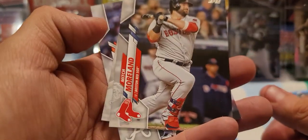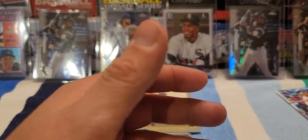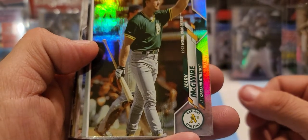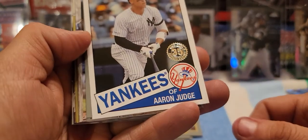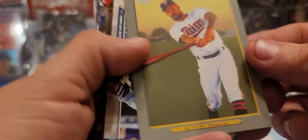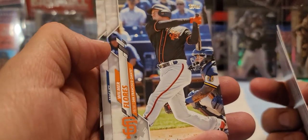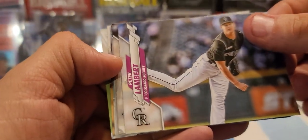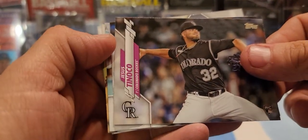Mitch Moreland, Aristides Aquino, Chris Martin. Then we have a rainbow foil Mark McGwire Home Run Derby 1992 — that's a nice one. We got another insert of the '85 Aaron Judge — another decent one. Here's another Turkey Red: Byron Buxton. Richard Renfroe, Jared Walsh, Wilmer Flores, Miguel Cabrera. Peter Lambert, Clayton Kershaw All-Star Game. Here's another rookie — Jesus Tinoco.